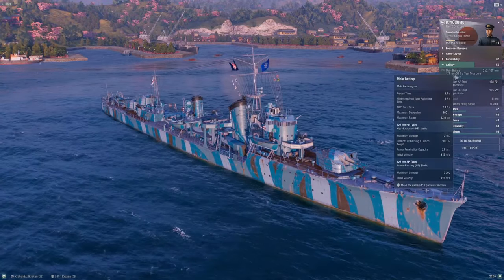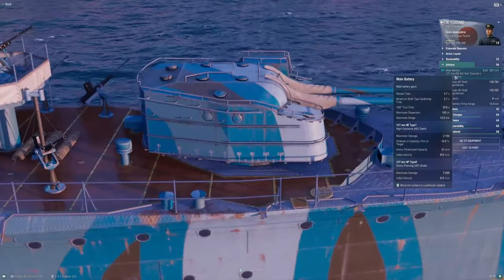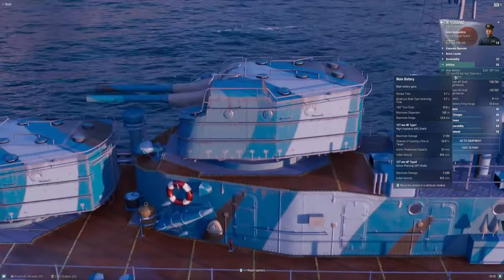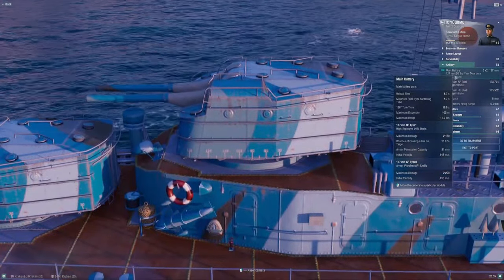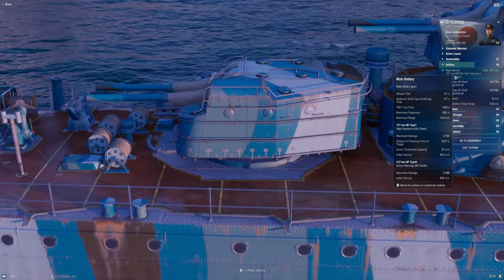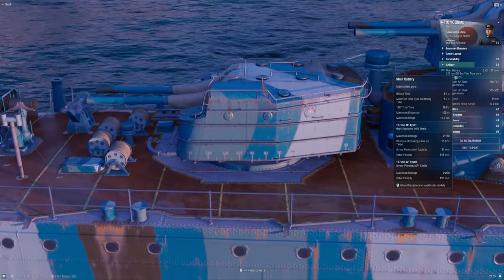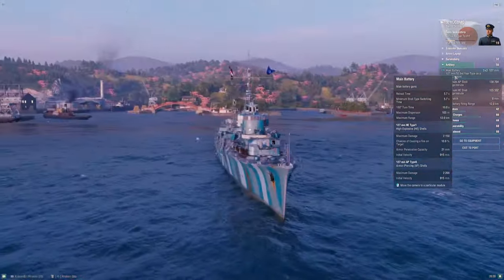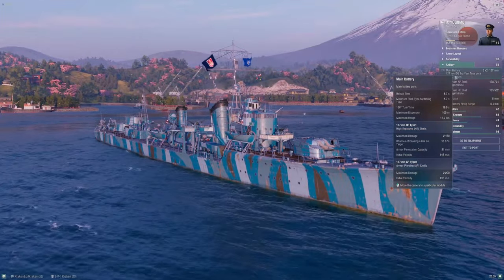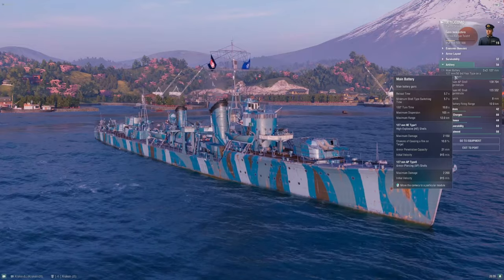Main battery — it's the same dual-barrel Japanese 127mm/50 caliber guns we've been seeing the entire line. Just like Kagero, I've got a single double-barrel turret forward and a superfiring pair back aft. There are two major changes here with Yugumo's main battery.